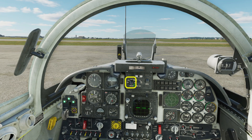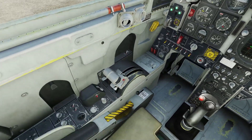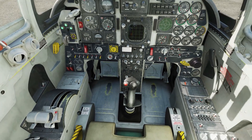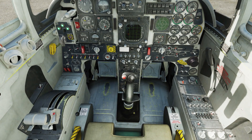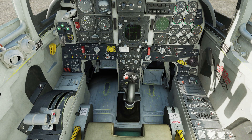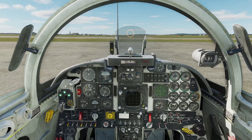Turn on your gun sight. Turn off the radar unless you know you're going to be taking off straight away. Cycle the stick and rudder to check for full and free movement. Hold down the nose wheel steering button and advance the throttle to taxi.